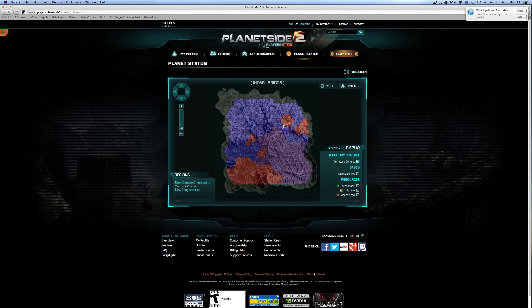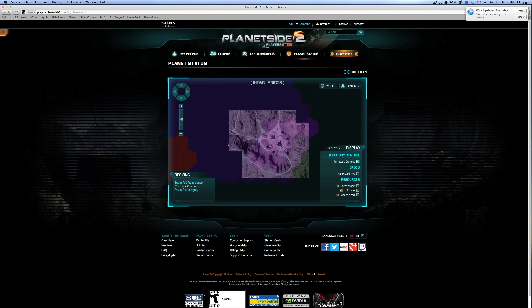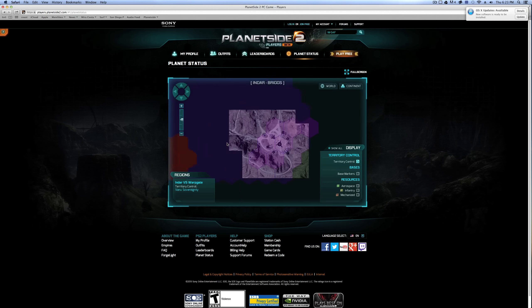There's also a planet status view, so you can see the current status of the planet. The Vanu actually control all this territory — TR somehow got all the way over here; they probably have their entire force at TI Alloys. People have been putting this on their second screen and playing while looking at it. It's not going to show you where your character is per se, but it does look pretty interesting. This is on Briggs right now — it's in alphabetical order, so you can just go to world and change it.